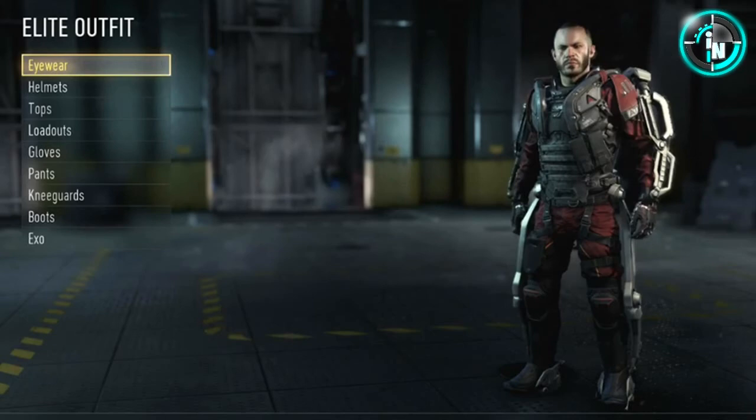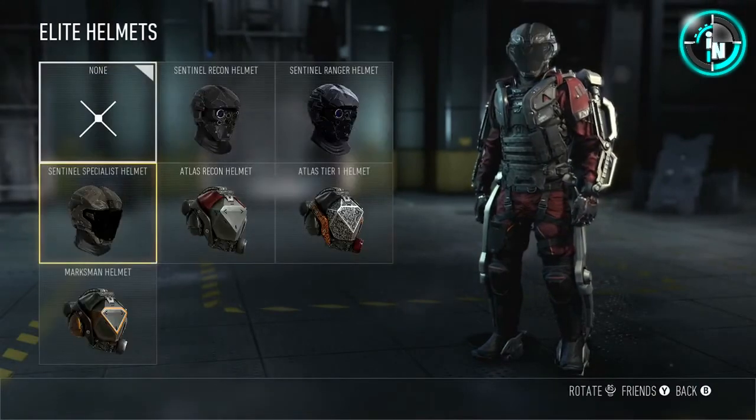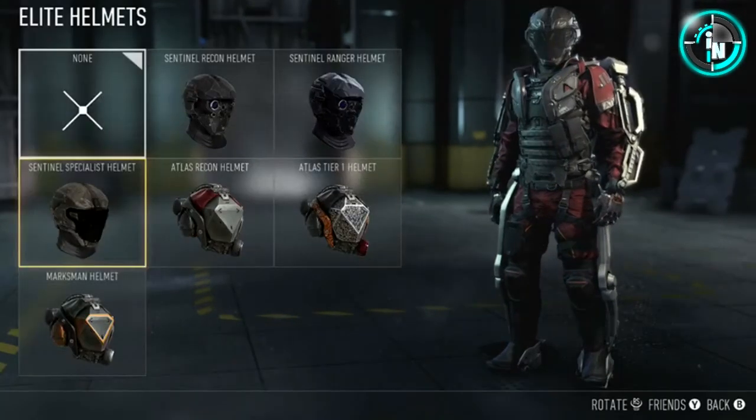Right here you can actually see there's eyewear, helmets, tops, loadouts, gloves, pants, knee guards, boots, and the exoskeleton suit. You can really customize the hell out of your character and make him look how you want. The character heads look awesome — great variety.